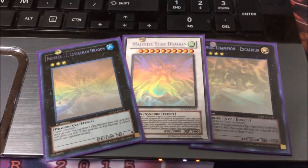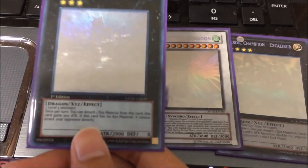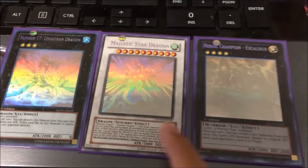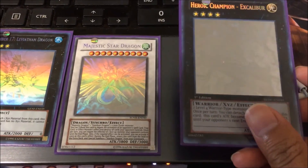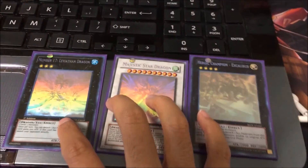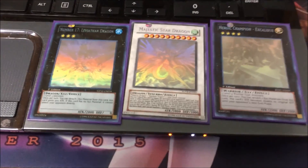I've had more in the past, but I've traded them out because I wasn't trying to collect. So we've got Number 17 Leviathan Dragon from Generation Force, Majestic Star Dragon from — I forgot the name of that set — and Excalibur from Return of the Duelist. So yeah, this is a pretty good start. I mean, 3 out of 34, that's not too bad.